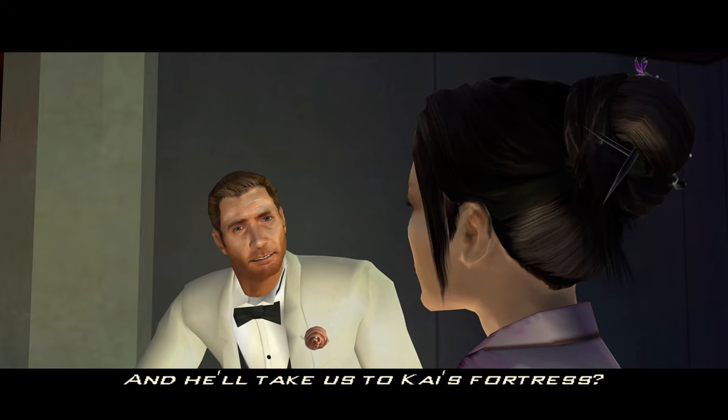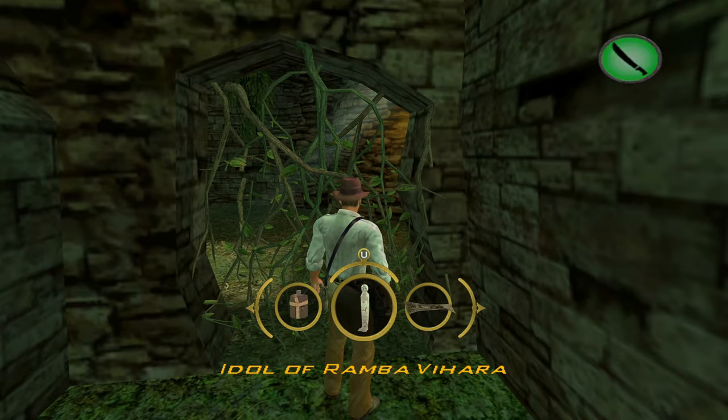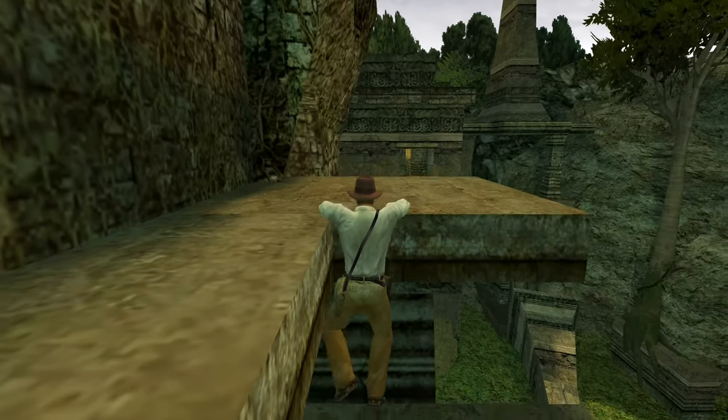The game starts you off with a short tutorial level. It's not too painful, and it really helps you learn how the inventory and controls work. The controls are fairly tight, and for the most part Indy moves exactly where you want him to move. But I wish the ledge grabbing was a little more forgiving.